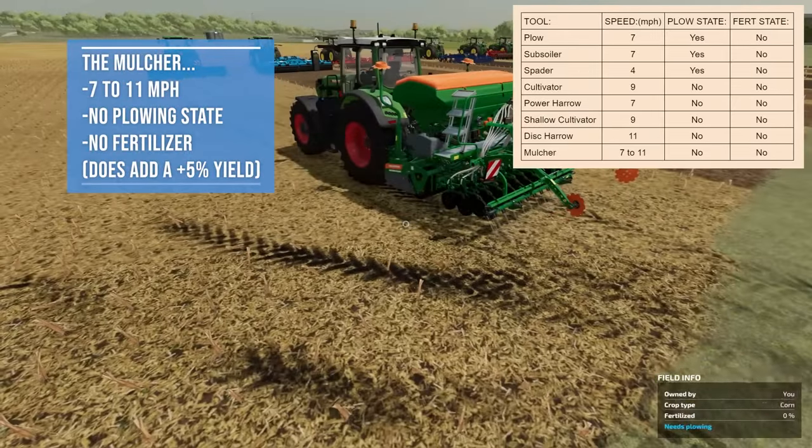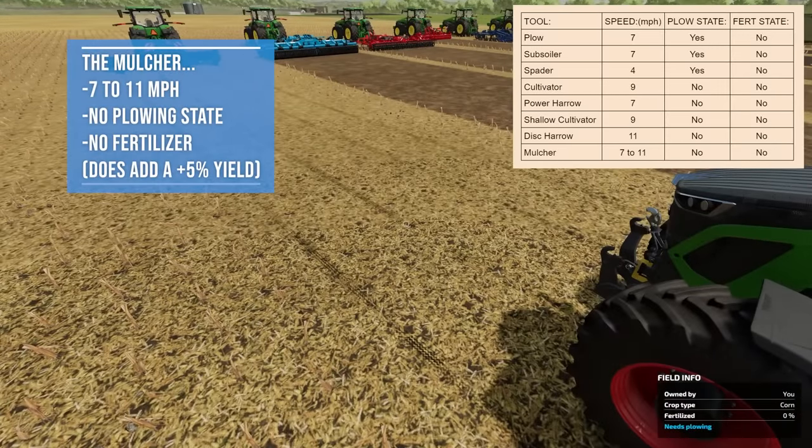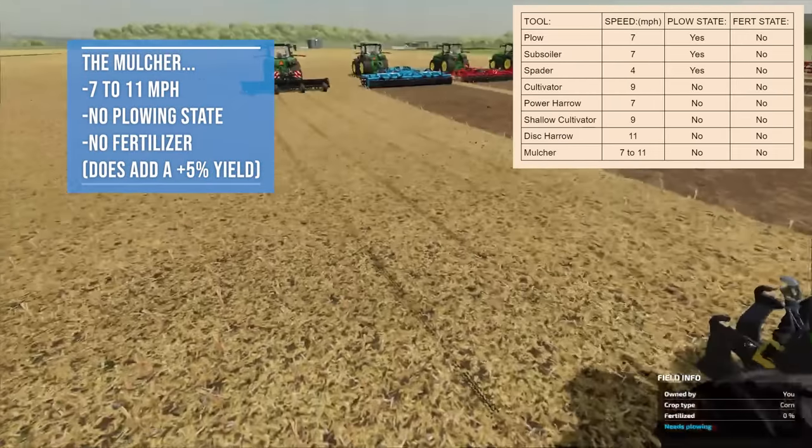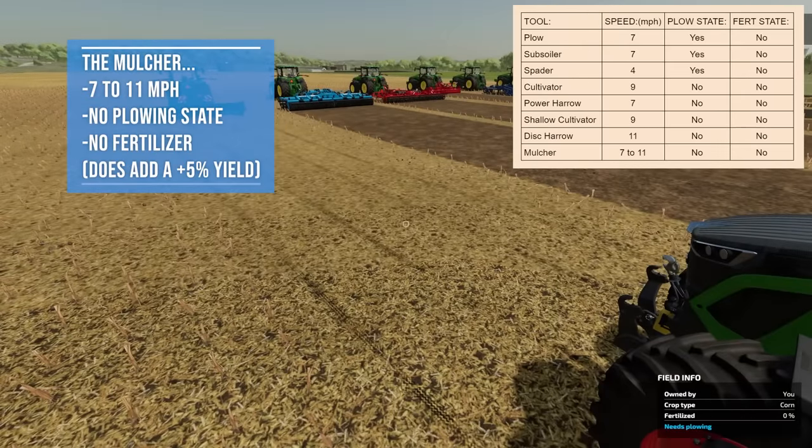Finally, the mulcher. It runs at 7 to 11 miles per hour, does not clear the plowing state, and does not add a fertilizer state — but it does add a 5% yield bonus to the next crop, which doesn't show up on the map. It does not bring up stones. Advantage: plus 5% yield bonus. Disadvantage: it does not actually prep the field for seeding — you'd still need to use another implement or a direct seeder afterward, which may or may not be worth the extra step depending on what you're growing.